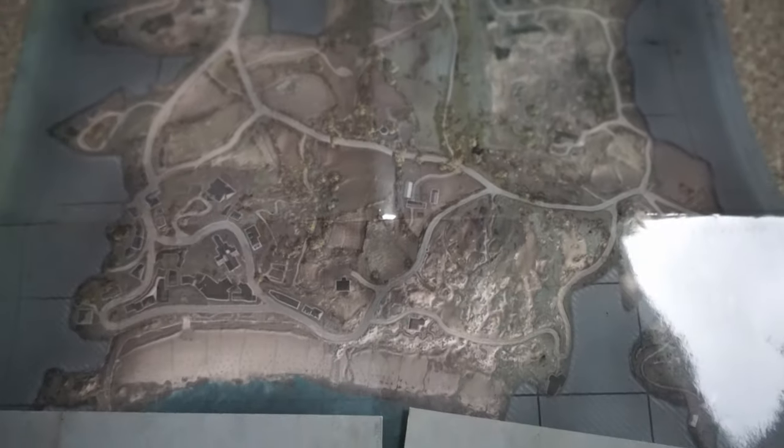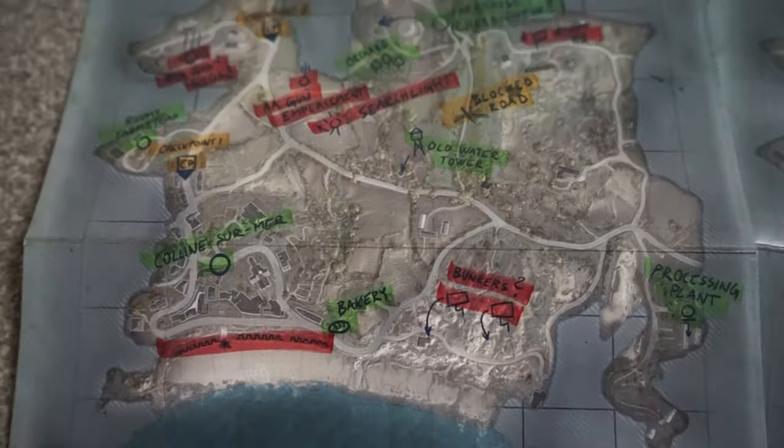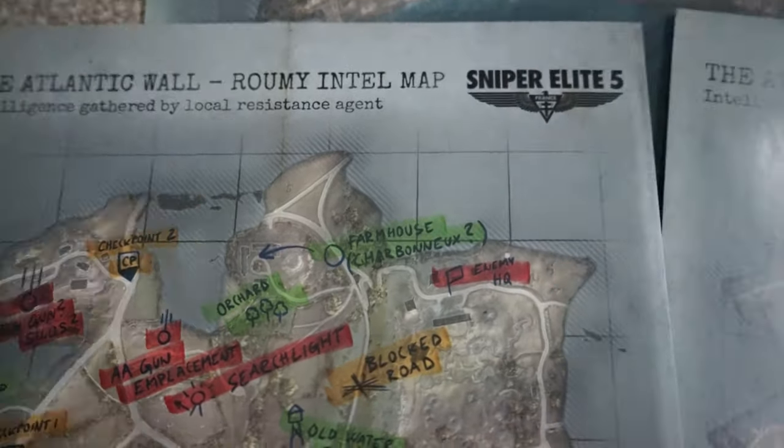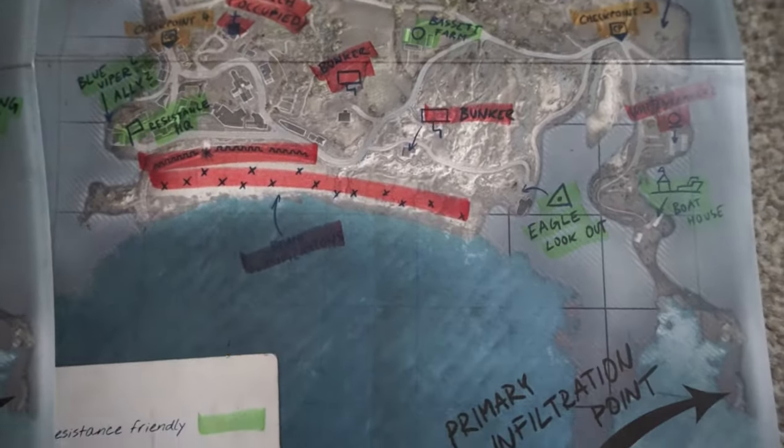Moving on, we also received these maps. Now I think these are actually maps which are very similar to the ones in game, but as you can see we've got the Atlantic Wall — that is actually the first mission that you play. So yeah, these will be really good for the gameplay.